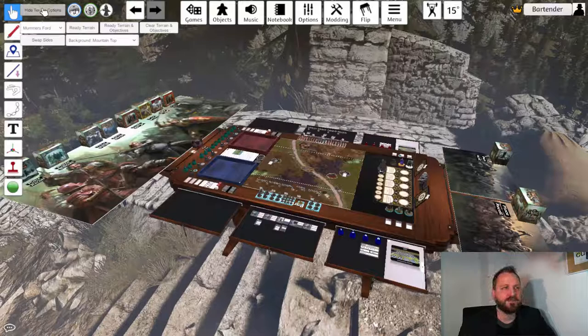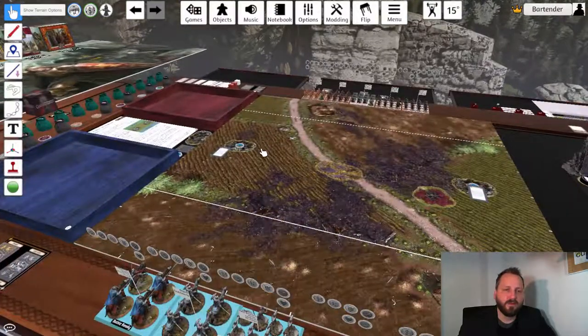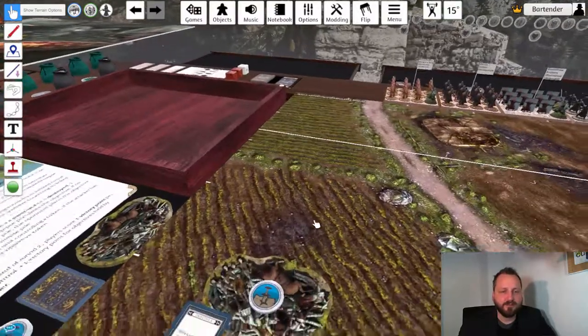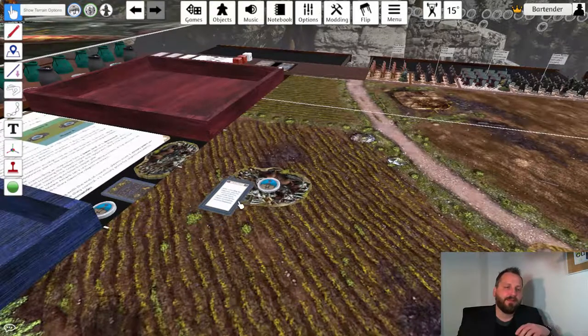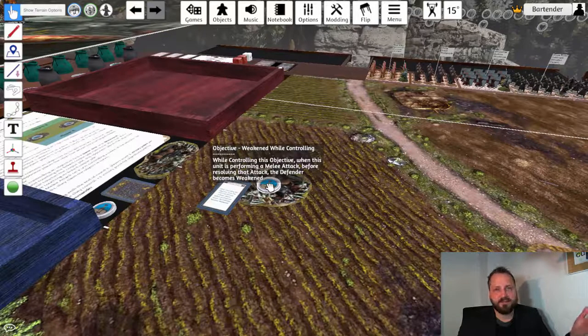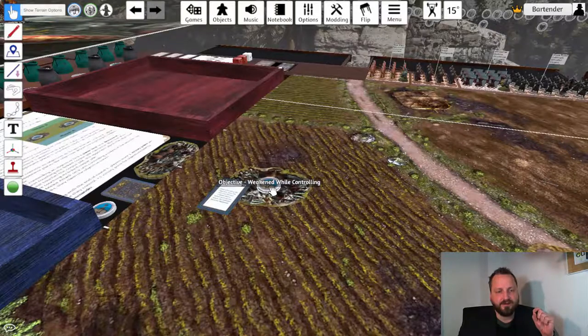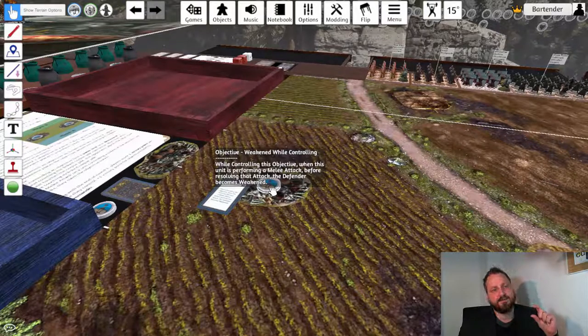If you no longer need the terrain options, just press the Hide Terrain Options button and it hides them away. One last thing: when an objective card is placed onto an objective token, the token is imprinted with the ability of the card. You don't necessarily need the card — just point at the token for a short description, or hover longer to get the full text printed on the card.